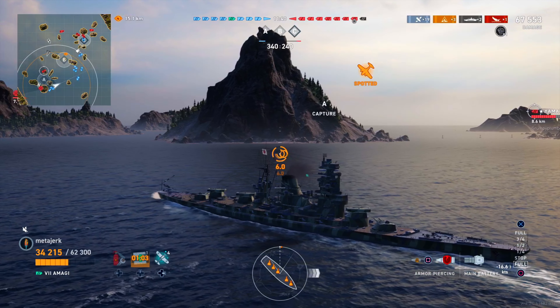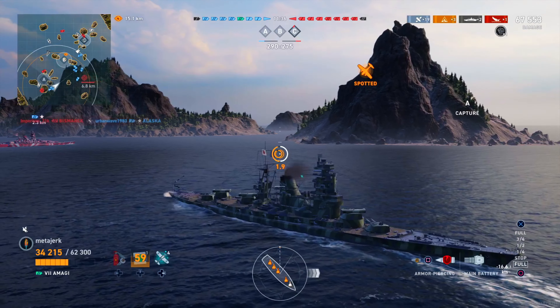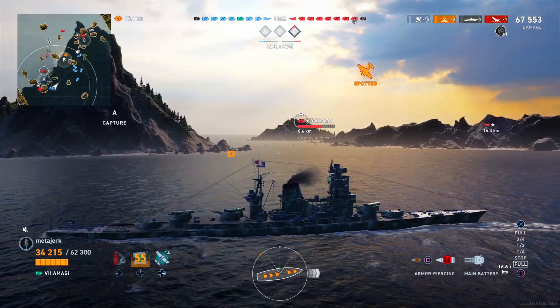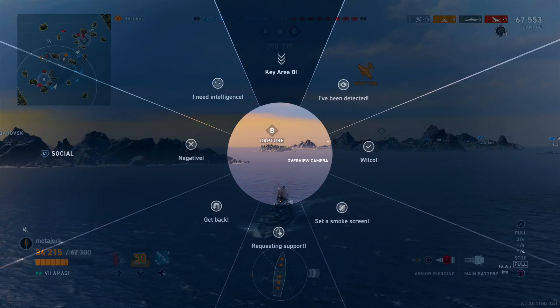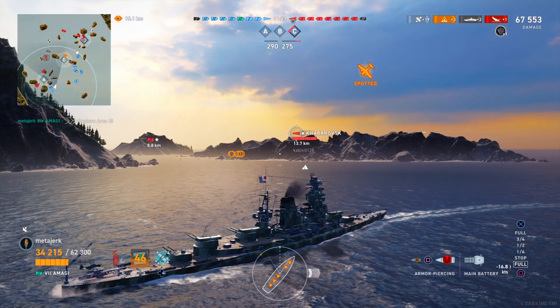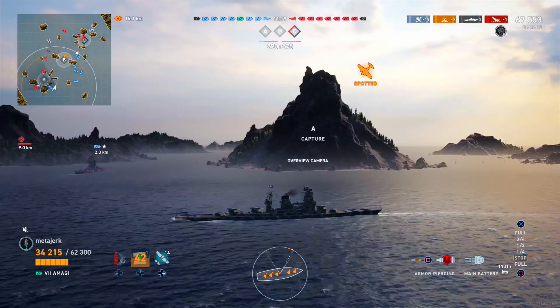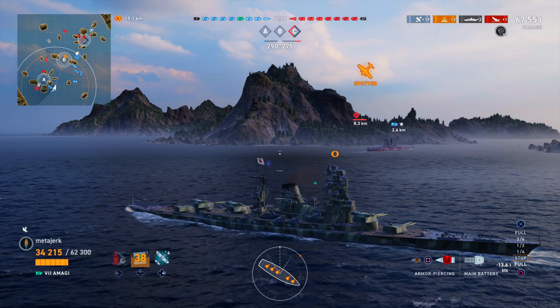I'm betting the Yamato behind me is going to push around because they've popped their plane, so I'm continuing to reverse to have this large island cover my broadside — I'll only be engaged with one ship at a time. That's usually what you want to do when you're bottom tier dealing with multiple top-tier ships. It's possible to outplay one, but it's a lot harder to have to outplay two.